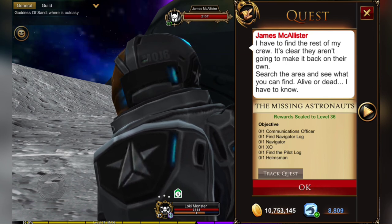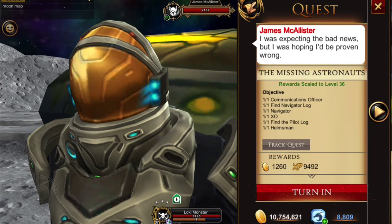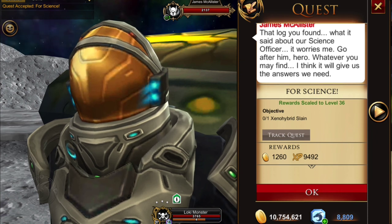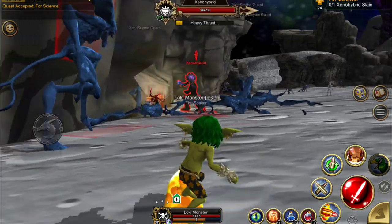Our next part is to find all the officers. I'm going to skip showing all that running around. Once you've found them all, the next quest is to kill the Xeno Hybrid.